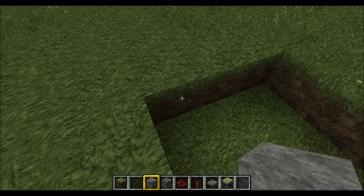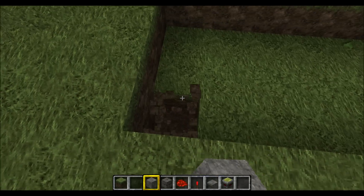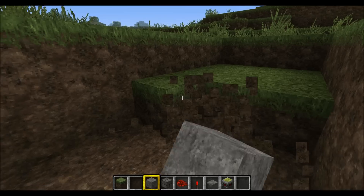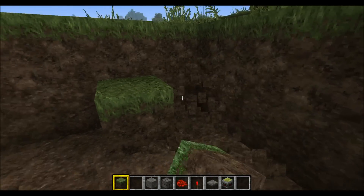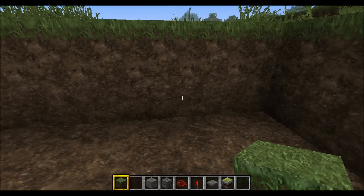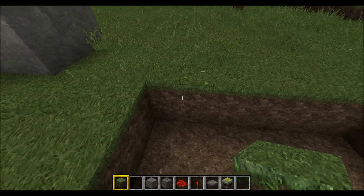What you want to start out doing is dig out a 3x8 block area, and you want to dig it 2 down. Have your nice little grass block handy for when you mess up — like I'm bound to do multiple times in this video. I dug it 7 instead of 8, so you want to make it 8.